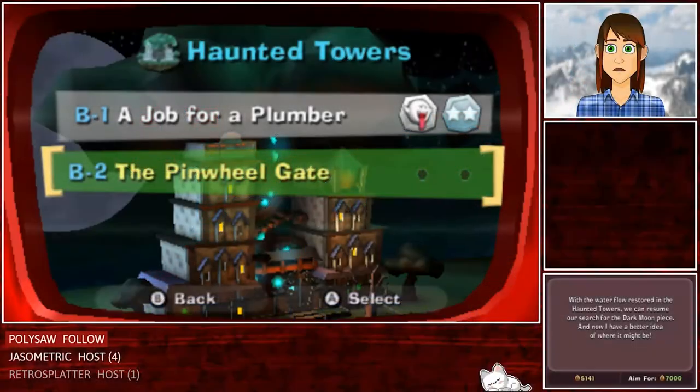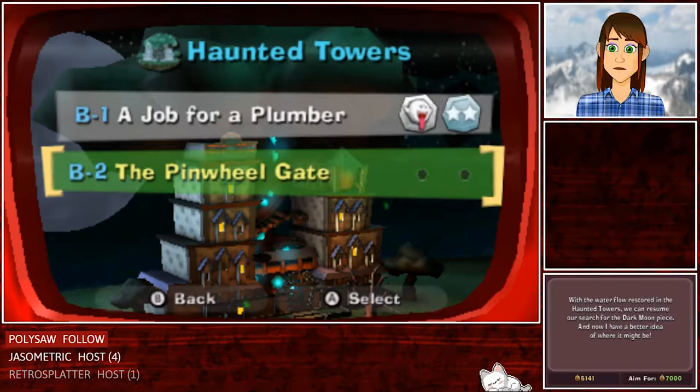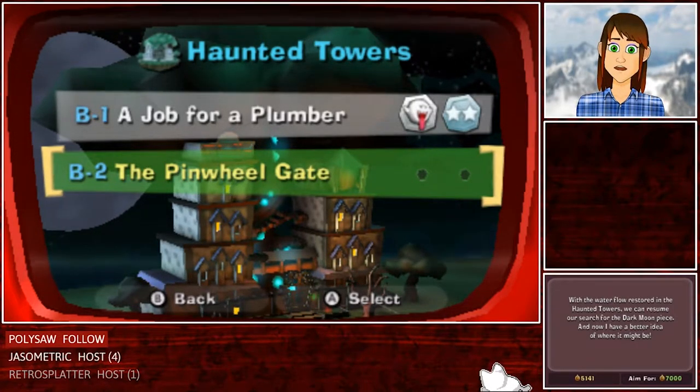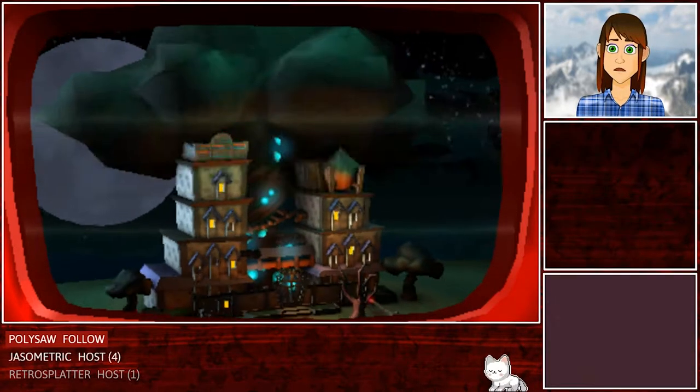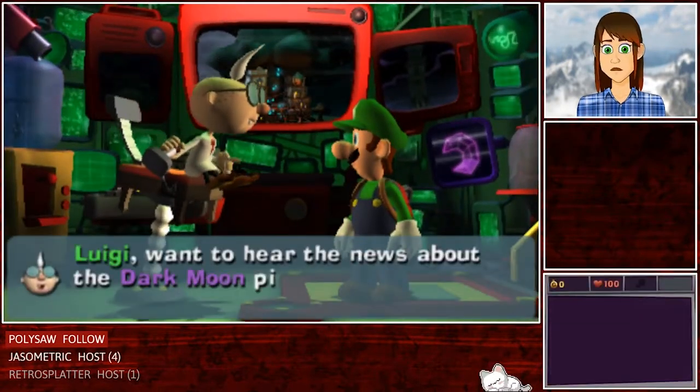So now we have B-2, the Pinwheel Gate. With the water flow restored in the haunted towers, we can resume our search for the dark moon piece, and now I have a better idea of where it might be. What do you have to say, Yagad?